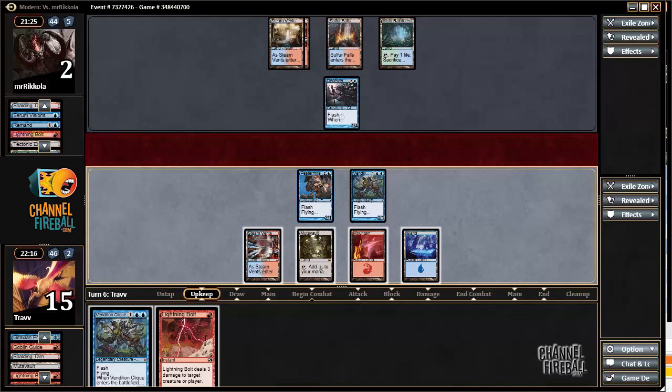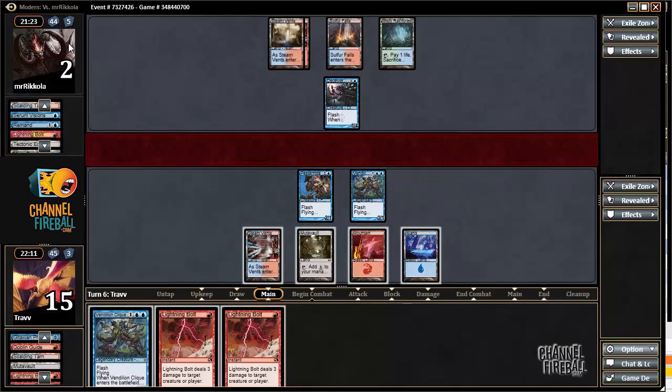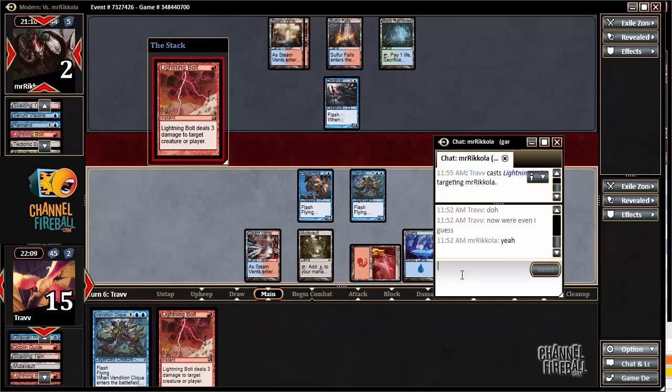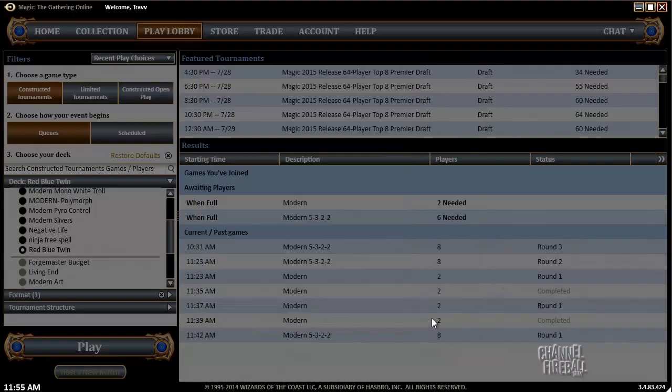All right, opponent did nothing and we have quad bolts, so just fire them off — why not? Getting pretty hard to win this one. Additionally, I like this deck because you don't have to do the Deceiver Exarch twin thing where you make them untap tokens — not everyone concedes; some people make you do it. It's nice just not having that tension. You just bolt their face. Round one success.